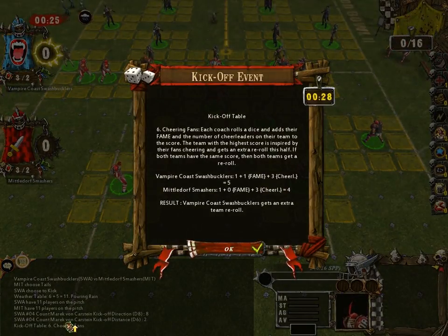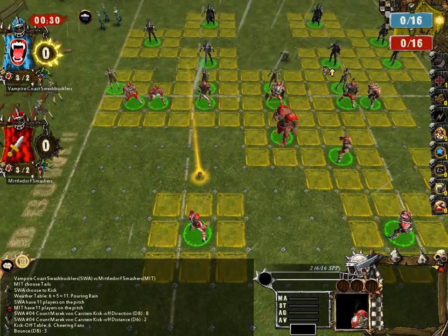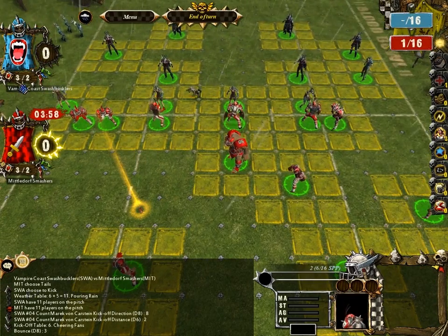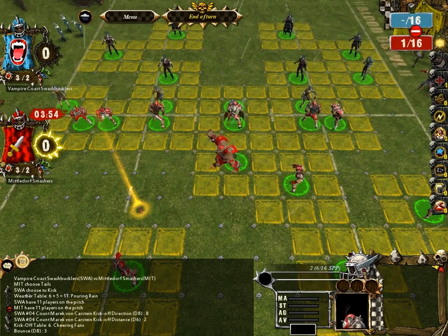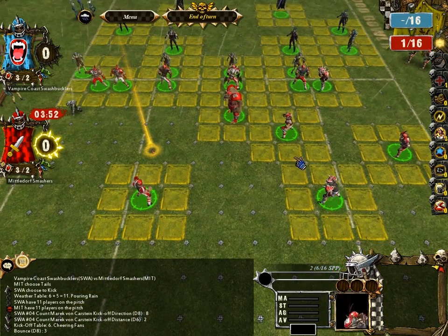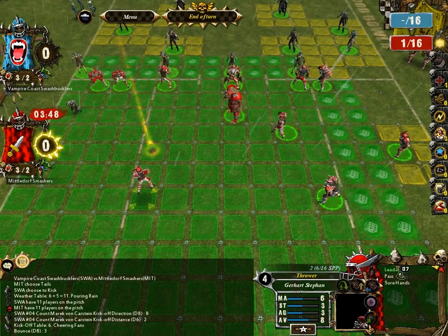Each kickoff there's a potential event. This particular one is cheering fans — you roll a d6, add your fame and your cheerleaders, and whoever comes out higher gets an extra re-roll. Re-rolls are always good. As you can see, vampires got an extra re-roll, and the human team actually has a guy with the skill Leader, which adds an extra team re-roll.